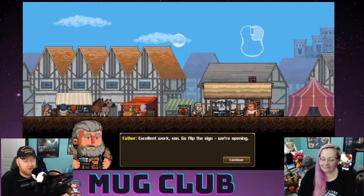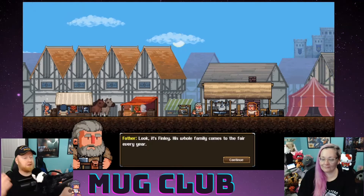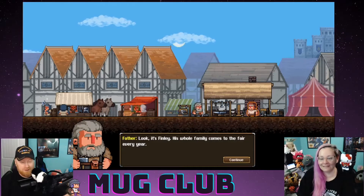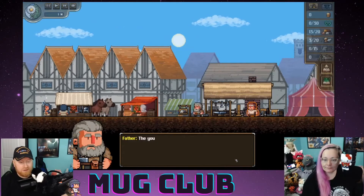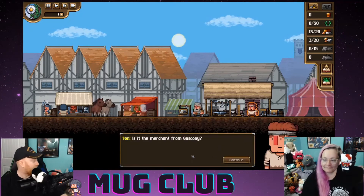'Excellent work, son — go flip the sign, we're opening.' Left-click the sign. He has some long reach — did you see that? He clicked the sign from that far away. Look, it's Finley — his whole family comes to the fair every year. The young lady next to him is his daughter Olivia.